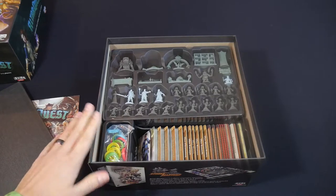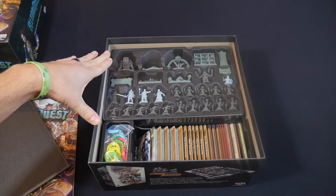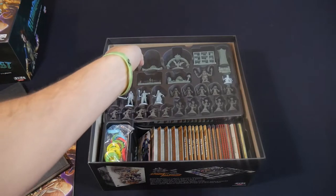If you were getting the game for the first time there'd be a bunch of tile sheets and token sheets. But I've already got everything organized, and I really like the organizers that this game came with.